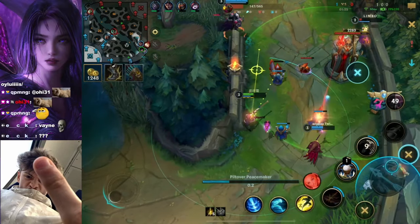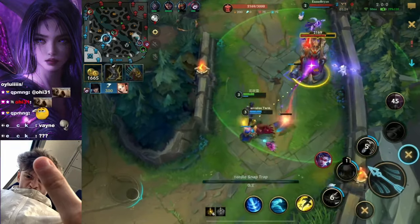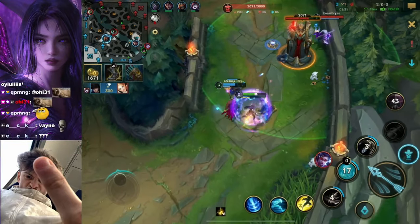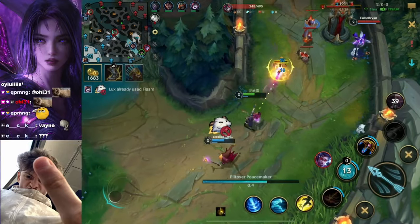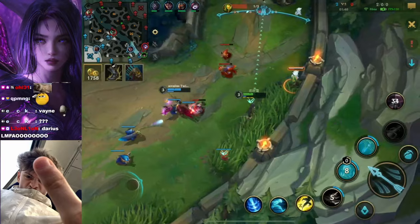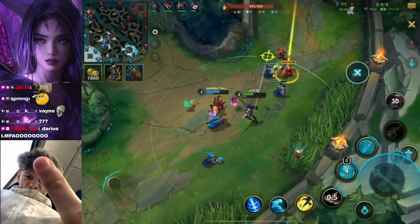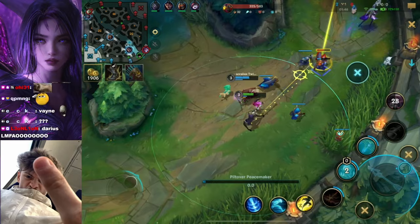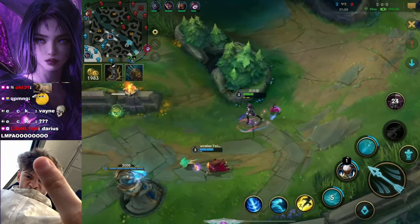Walk in the tower. Do you remember when I said we have a jungler with a brain? I apologize for misleading you. I sincerely apologize for my lies that I've just spread because that one was just absolute pain. Minions were there so there was no reason to flash. Tragedy. Absolute travesty.